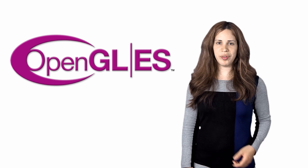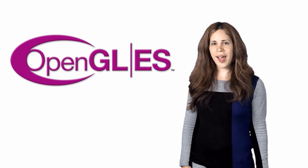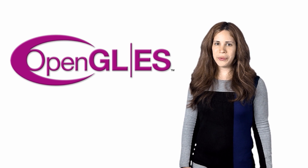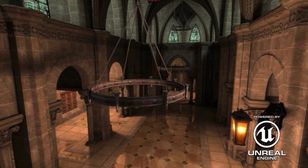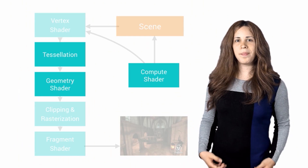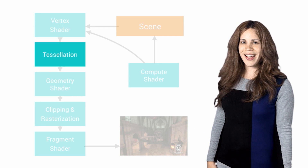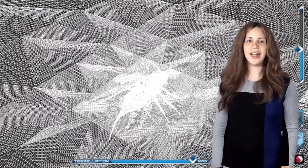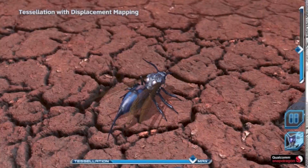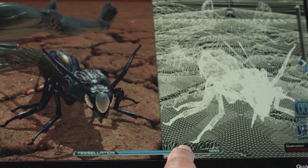A really cool addition for graphic programmers is the new OpenGL ES 3.1 API and the Android Extension Pack. We're really getting to desktop-level graphics here. This can be used to enhance your game's visuals and performance. The biggest change is in the pipeline, with the addition of three new shader stages. Let's take a more detailed look, starting with Tessellation.